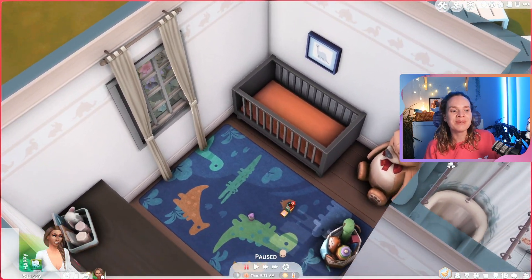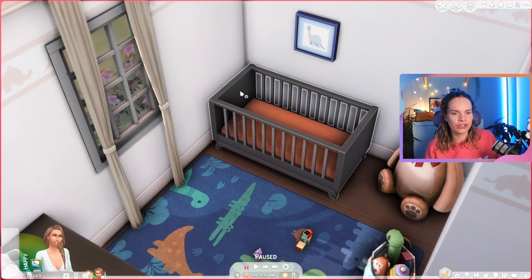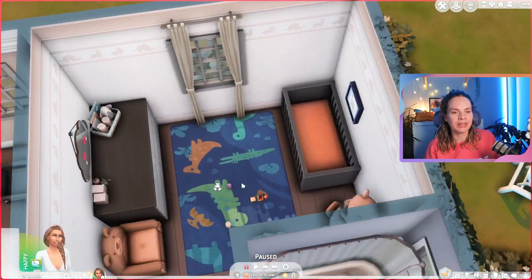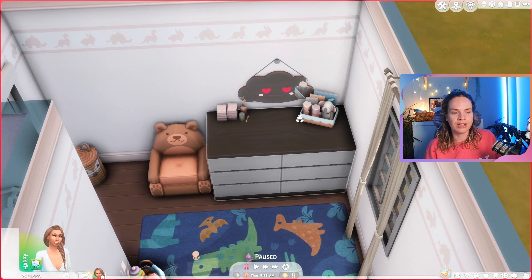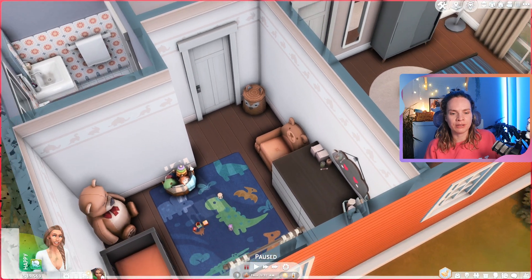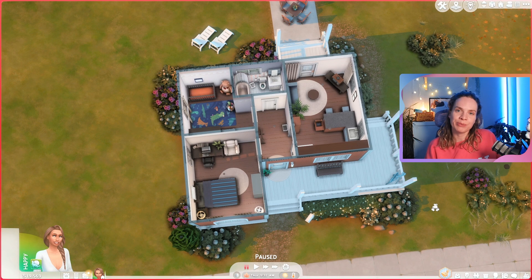The parents' bedroom is really simple but has everything your sims need. Over here is the little infant bedroom — I love the color scheme, orange and dark gray. I've never used that orange and dark combination before and it looks really nice and complements the exterior. There's no changing table in the base game, but I added a little dresser and some items to mimic one, and there are some toys on the floor.